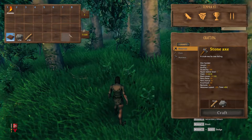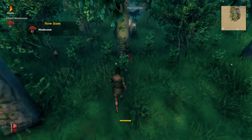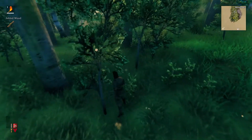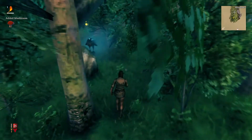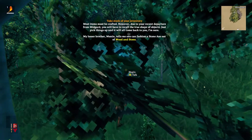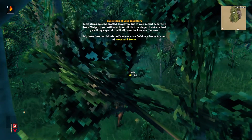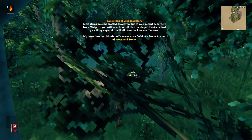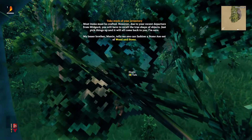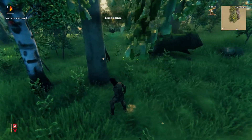We only have one of one — I need to make an axe, so I guess we'll just run around and try to find some stone. What are these — mushrooms? I'm not really used to the whole camera thing either where you actually have to spin it. Most items must be crafted. Due to your recent departure from Midgard you will have to recall the true shape of objects — just pick things up and it will all come back to you. So we need wood and stone for the axe.